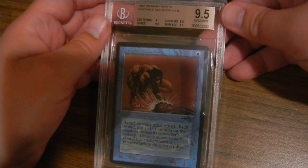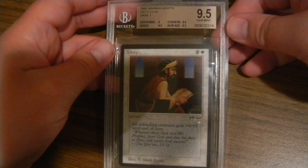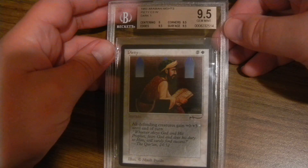Another Unstable Mutation: centering 9, everything else 9.5. Petty: centering 9, everything else 9.5.